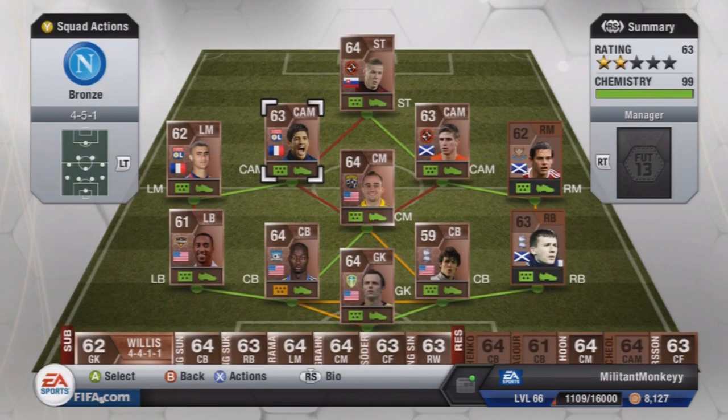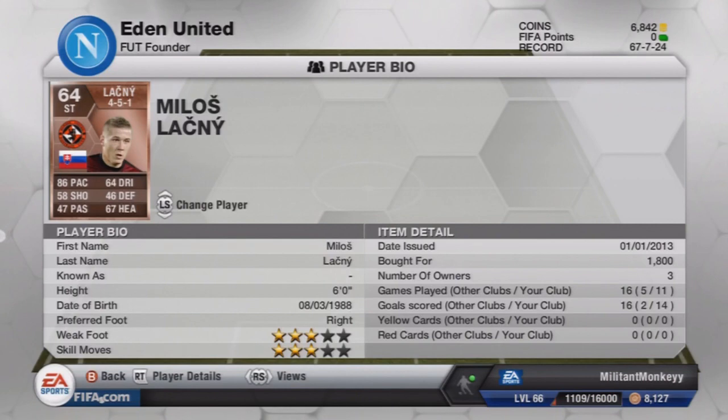Now the star player of this team — Milios Lachny, a Slovakian striker from Dundee United. 86 pace, 6 foot tall, 3-star skills, 3-star weak foot, 1,800 coins. This guy is so, so good — probably the best bronze player I've used on this game. He's very good on the ball but he just seems to drive through defenders. He seems a better version of Inform Habibu who I used in my last squad builder. He just towers over the defence, very good in the air, and he scores a ton of goals — 14 goals in 8 games.